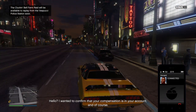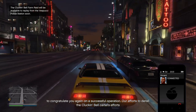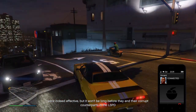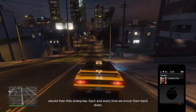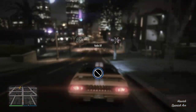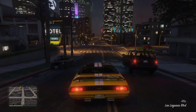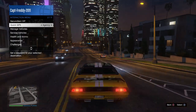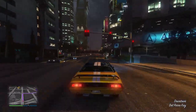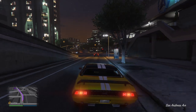I wanted to confirm that your compensation is in your account and to congratulate you again on a successful operation. Our efforts to derail the Cluckin' Bell cartel were indeed effective, but it won't be long before they and their corrupt counterparts in the LSPD rebuild their enterprise. Each and every time we knock them back down, I'll ensure it's worth your while. I do appreciate Vincent's honesty. I'm on my way to the agency to do a couple of jobs for Mr. Franklin Clinton. The Cluckin' Bells cartel is out of business and their coke operations have been stopped — the raid is officially over.